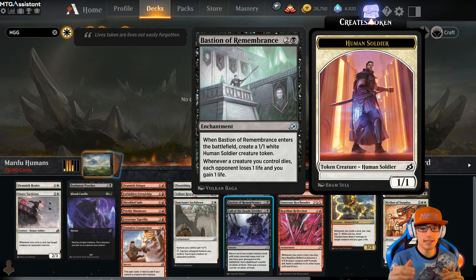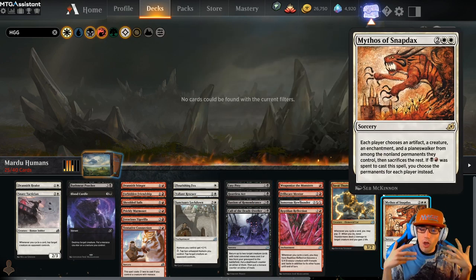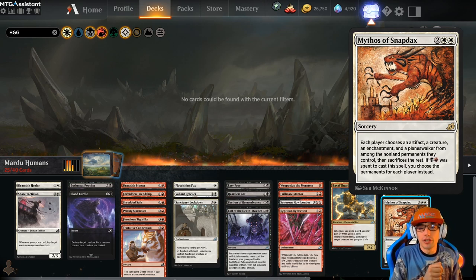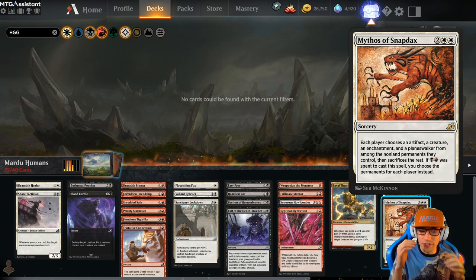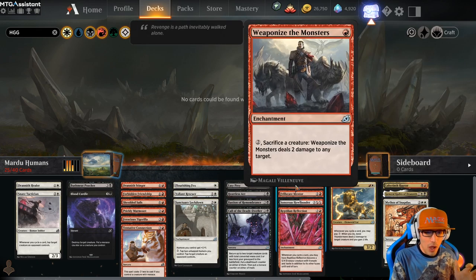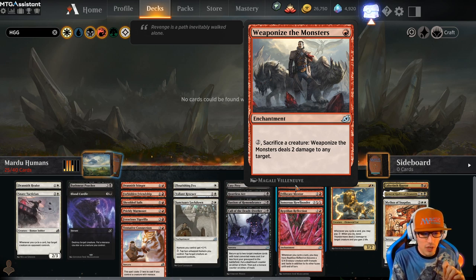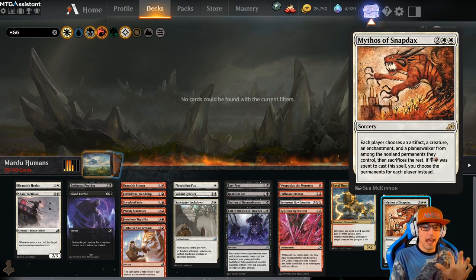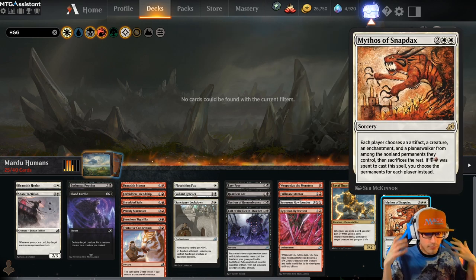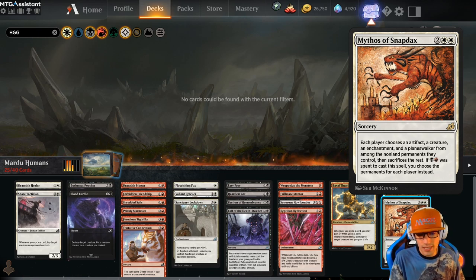We have Menace to get around blockers, we go wide with humans so he can't block them all, we stack Bastion of Remembrance, and we're using Anthem effects through Sanctuary Lockdown to get bigger. We can remove his creatures through Thundermane and Weaponize the Monsters. We can use Mythos and sacrifice our whole field because we should have upwards of 10 creatures on the field from all our human token generation. So we should be able to just kill him with Mythos of Snapdex if we get it.